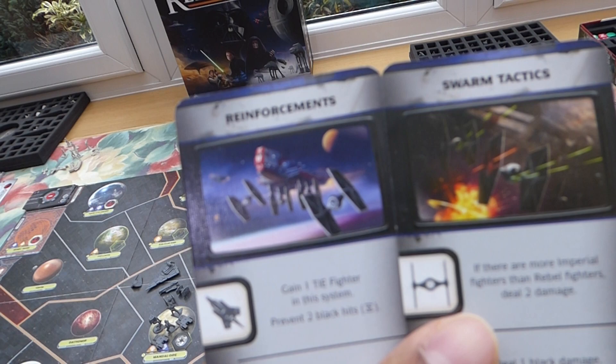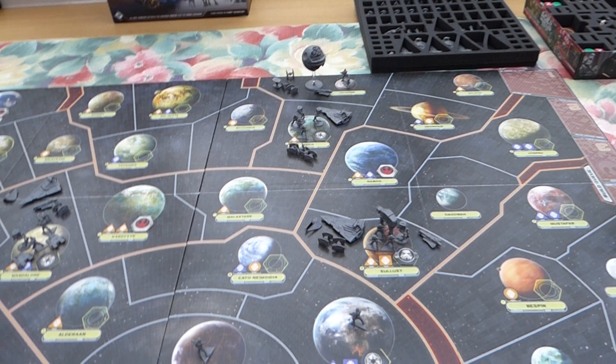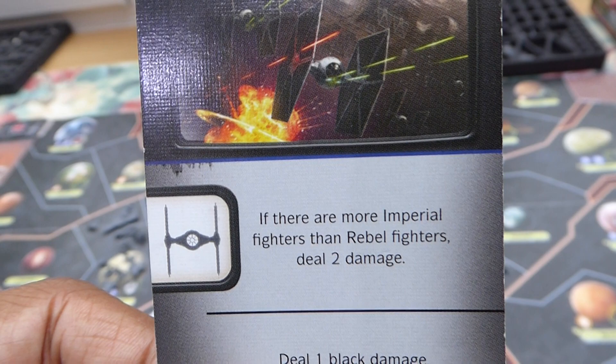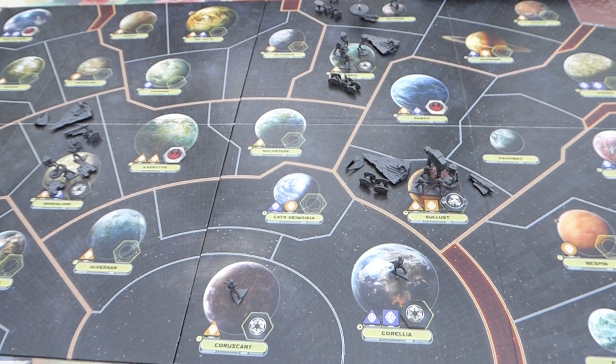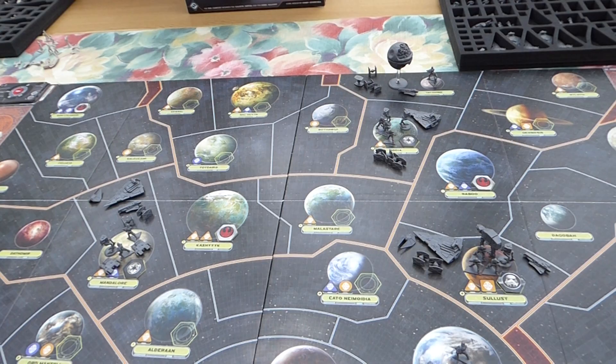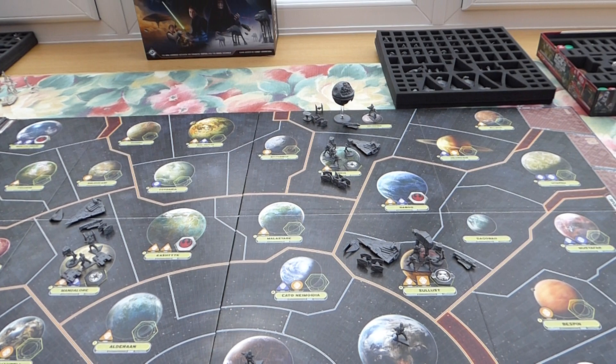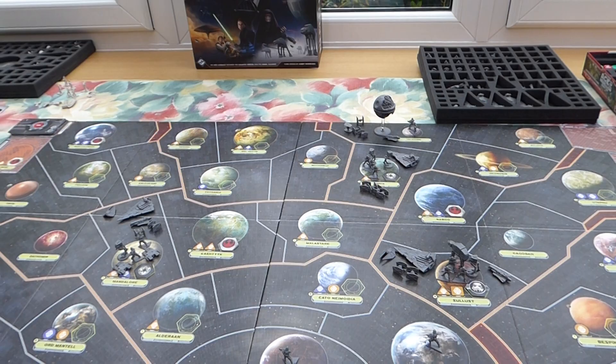3 to 4 defensive locations is a good idea, and I like to have at least a minimum of 3 fighters in the sky and an Assault Carrier for a key defensive location. This allows you to pull off these two cards in tandem. The Rebel Starling Fleet has 3 fighters, so if you have 4 fighters in the system that's great — you can do Swarm Tactics turn 1 and deal 2 damage. If you have at least 3 fighters, turn 1 you can play Reinforcements, gain an extra TIE fighter, and prevent 2 black dice hits. Done correctly, this should allow you to have more fighters in the sky than your opponent for the second round of combat.